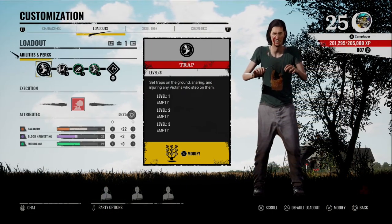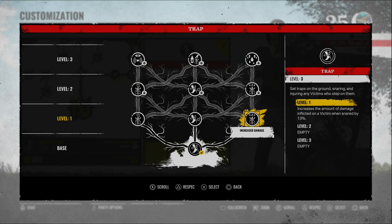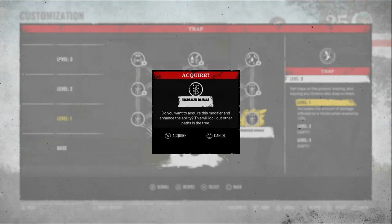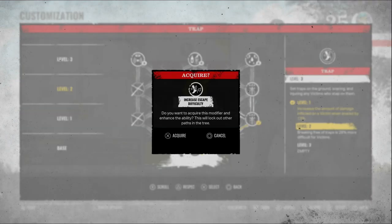To start off the perk tree, we're going to go to the right-hand side — increased damage — which increases the damage inflicted on a victim when snared by 13%. We take the right side there, then go up the middle to increased escape difficulty, because we want to catch these guys and keep them in the trap as long as possible. We want to highlight them so we can get all the family together. I can use my comms to say 'hey, over there' and we can gang up on them very fast.